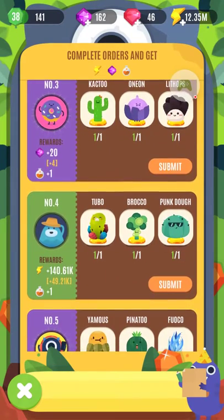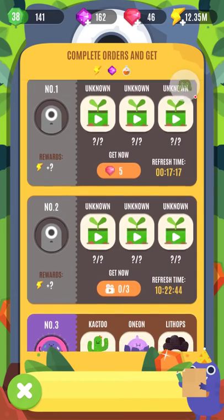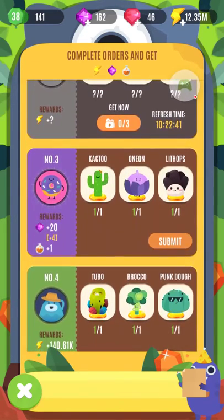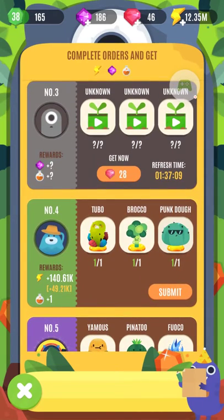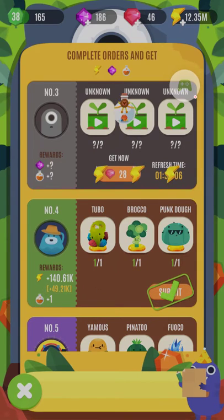So another aspect of this game is every so many hours there are these countdown timers. These little people in the game will need certain plants, and you get rewards from that. It has this nice little interface where you can just go in and be like, yeah, I want one of those, one of those, one of those, and then you just submit them.